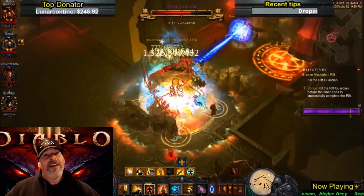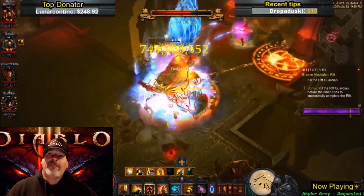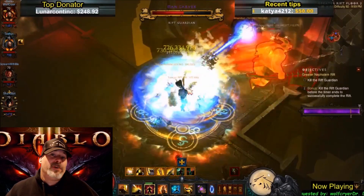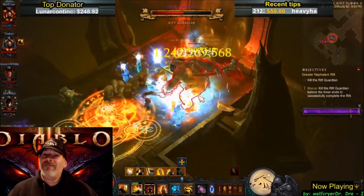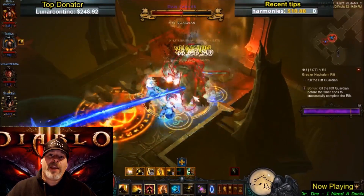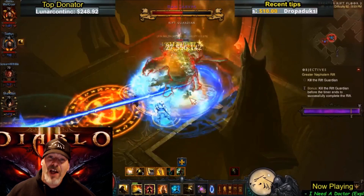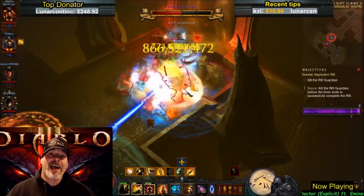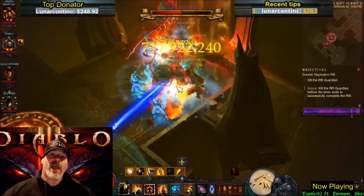I had a ton of fun in Season 9. My personal build broke GR 82, and then I progressed a little further and got an 84 done with an Inna's Gen — and I didn't have much paragon, so I had fun with that. I'm going to have some fun in Season 10 with the guys, pushing higher hopefully.